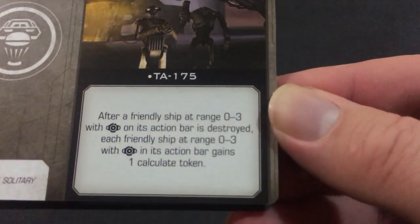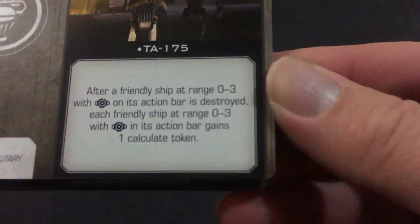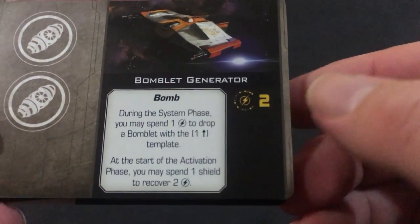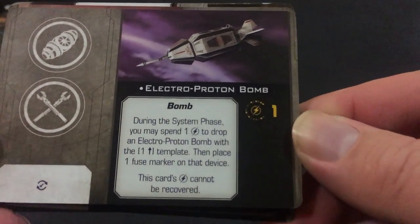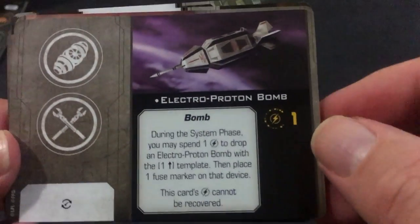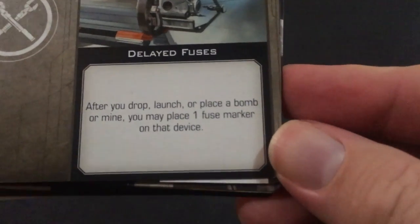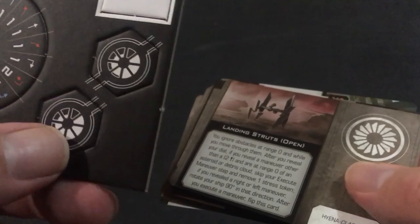TA-175: after a friendly ship at range 0-3 with the Network Calculation ability is destroyed, each friendly ship at range 0-3 with that ability gains one calculate token. Bomblet Generator. Electro Proton Bomb — that's what that other icon was: during the system phase you may spend one charge to drop an electro proton bomb with the plus-one template, then place one fuse marker on that device. Delayed Fuses: after you drop, launch, or replace a bomb or mine, you may place one fuse marker on that device. I'm guessing these must be the fuse markers here — I haven't seen those markers before.